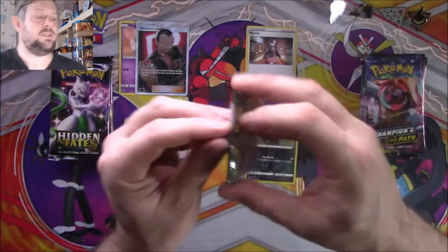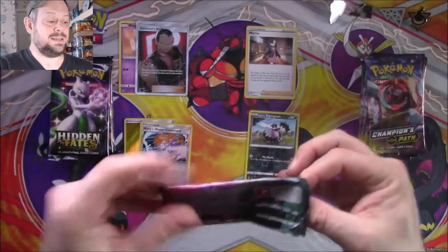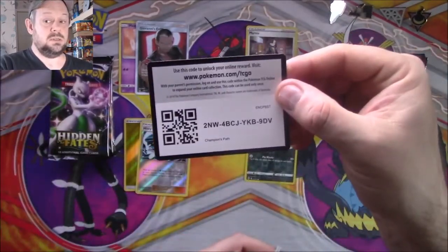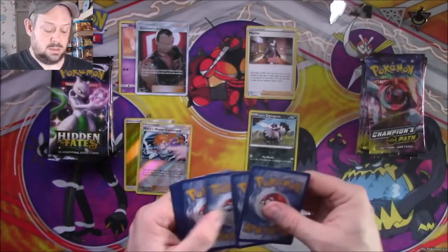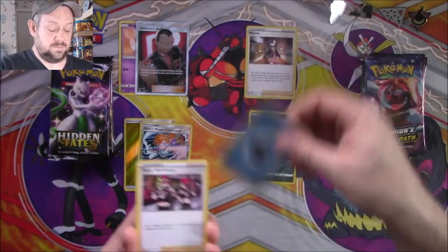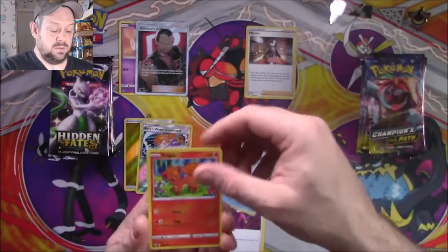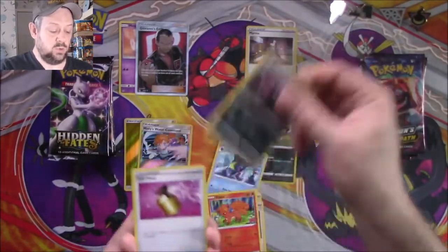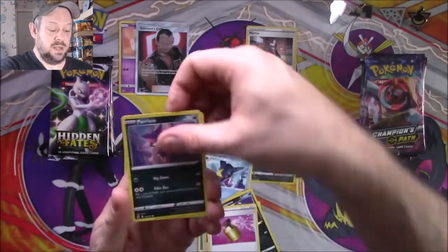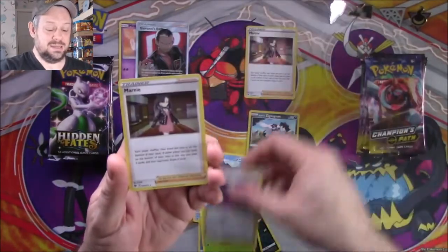Let's open a couple of Champion's Paths because we need to catch up — we've got a couple of extra packs. Code card. We start with a Water Energy, a Team Yell Grunt, a Meditite, a Sharpedo, a Vulpix, a Linoone, a Full Heal, a Pelipper, a Kakuna, a Reverse BD, and another Marnie.